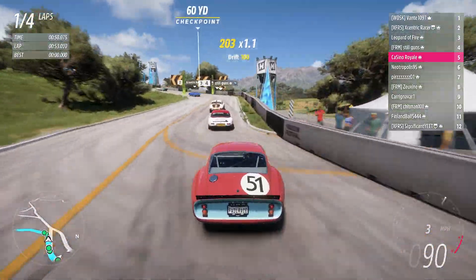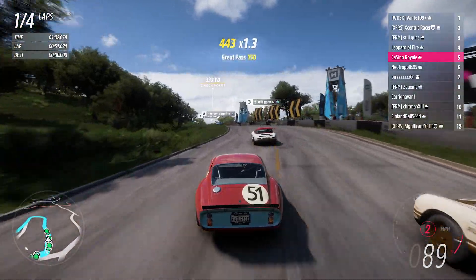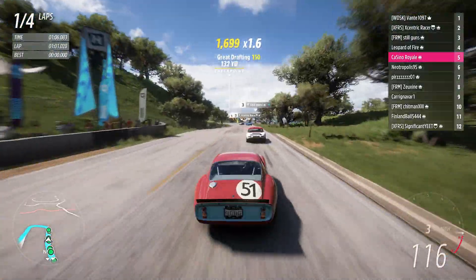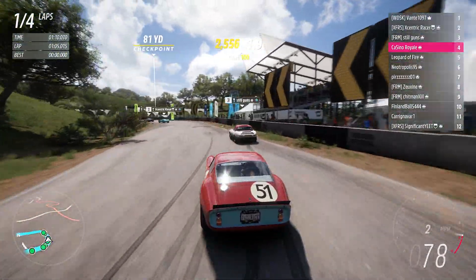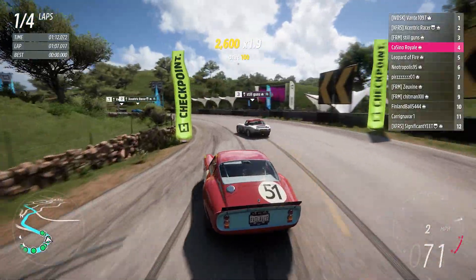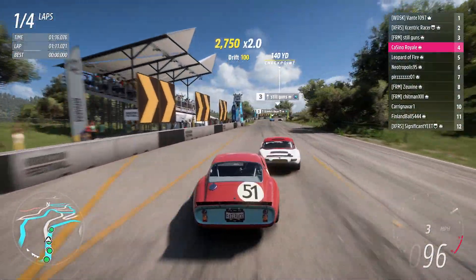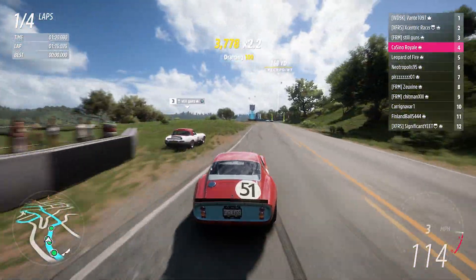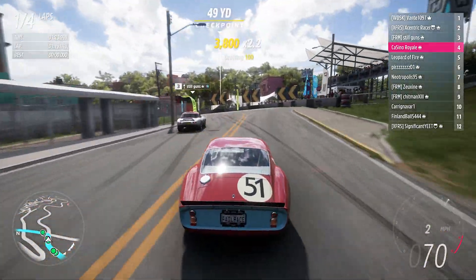We haven't had a terrible start. There's a Jag in front of us which is going to have a go getting past the Porsche — we'll follow the Jag through there. Both ran wide and got into trouble coming through that corner. It's a GT40 leading the way at the moment from an XJ13. Don't know what tires they're on — the GT40 might not be on off-road race tires because that starts right at the top of A-class.